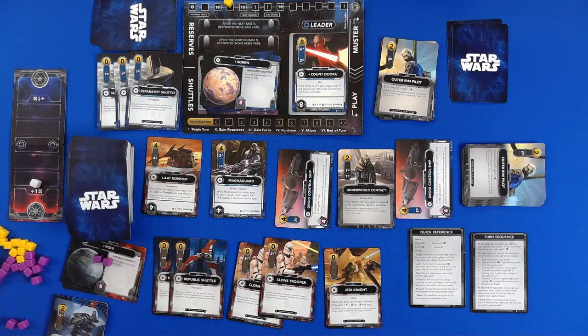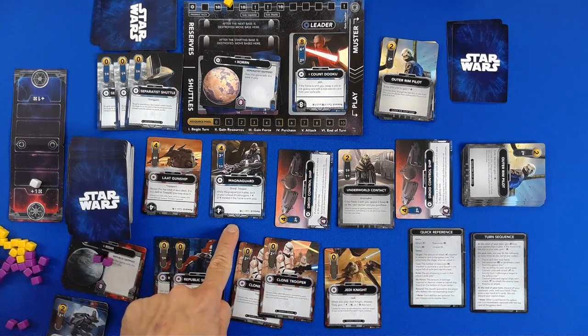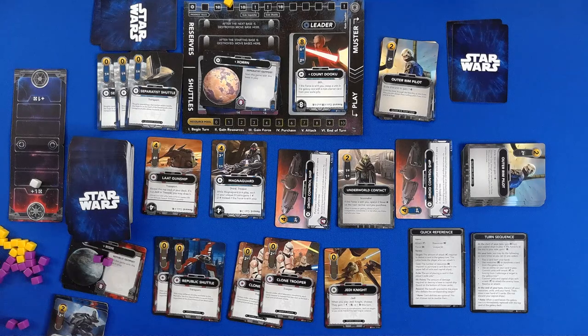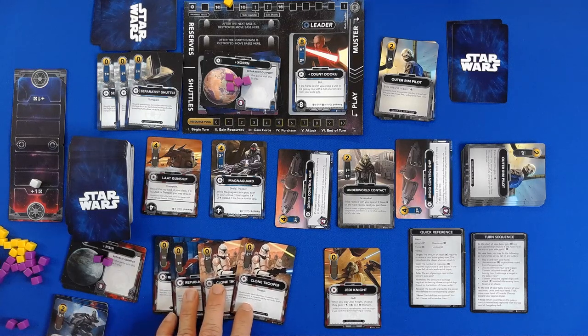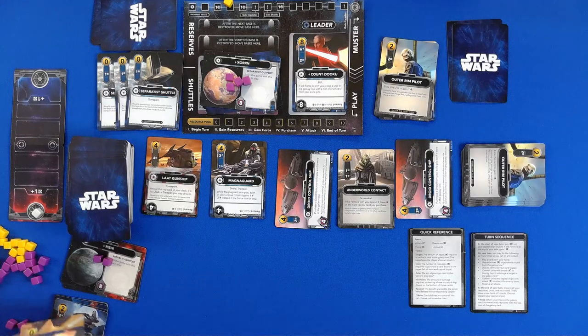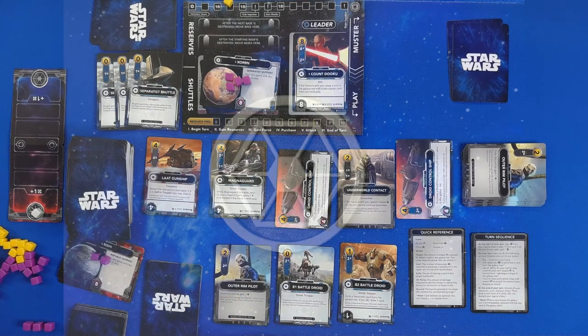Underworld Contact. The Jedi will — I need to gain three-fourths. So I will shoot four. And that leaves our Jedi Knight with one. He will move the Force in our favor. So we have two to purchase — which is five to purchase. We have four to attack with.